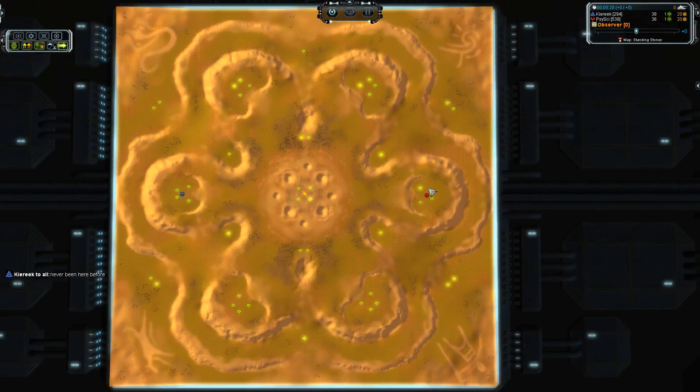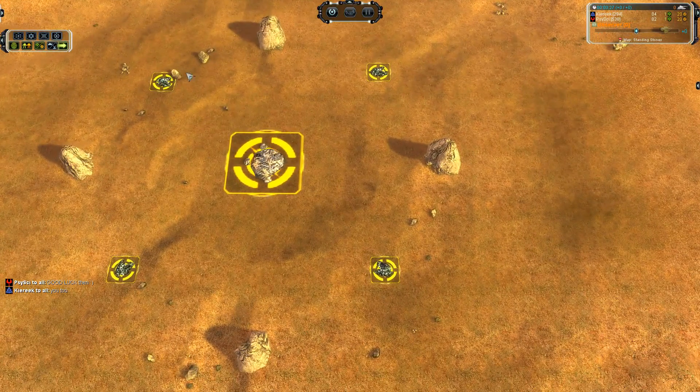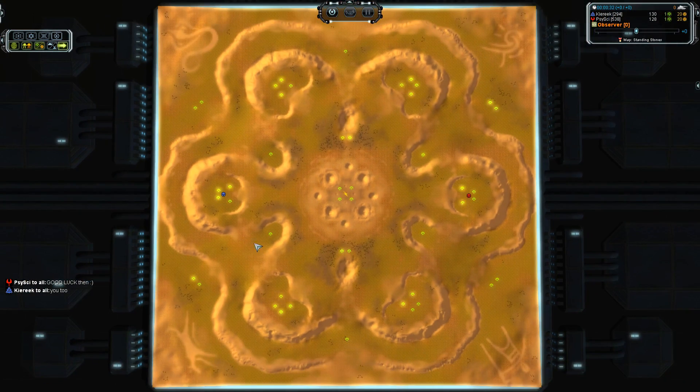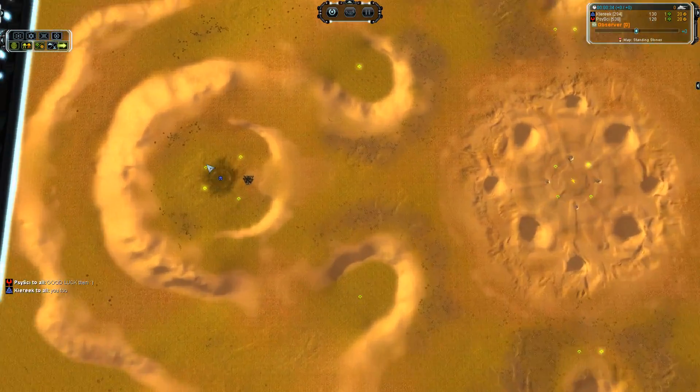Yeah, it's a neat little map. You can see it could be meant for a 3v3 or a 2v2v2 or something like that. Six starting locations, a center location here, a bit of reclaiming rocks, an extra hydro in the middle — actually it's the only hydro. You don't get a hydro with your base.